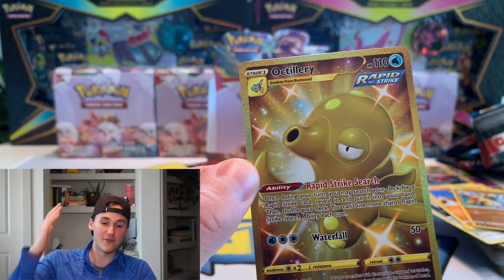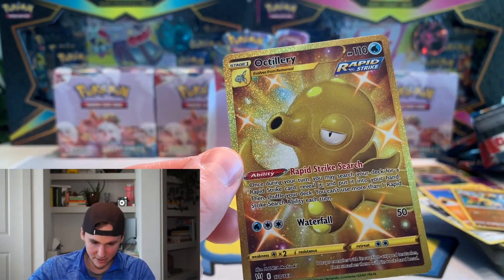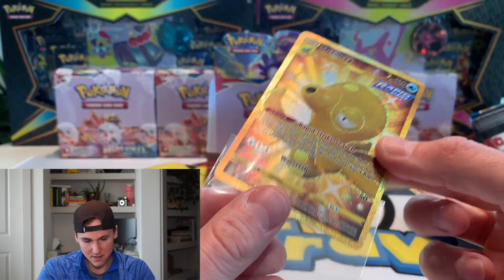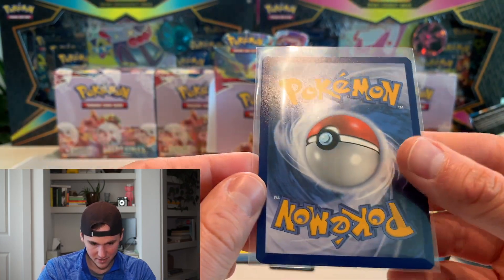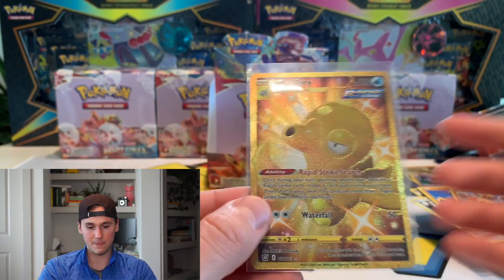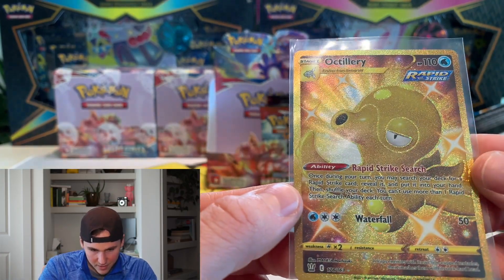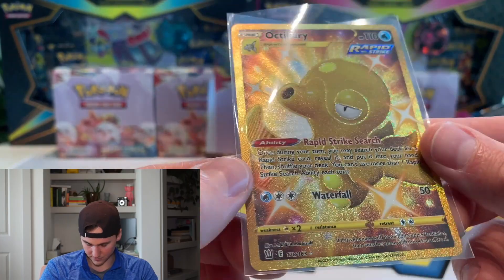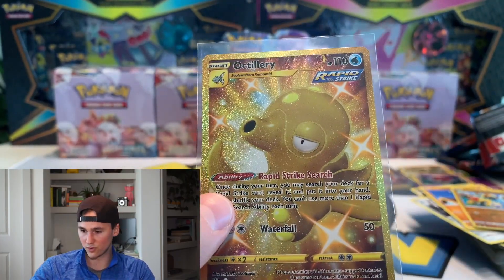It's not the Houndour — I thought if it was the Houndour I would have passed out on the floor — but that is still a massive hit. Centering is a little bit off from left to right, but the quality looks really good. That is definitely a personal for sure. It's a really cool card with the rapid strike on it. Octillery is not one of my favorite Pokemon, it's an octopus, but still really really cool.